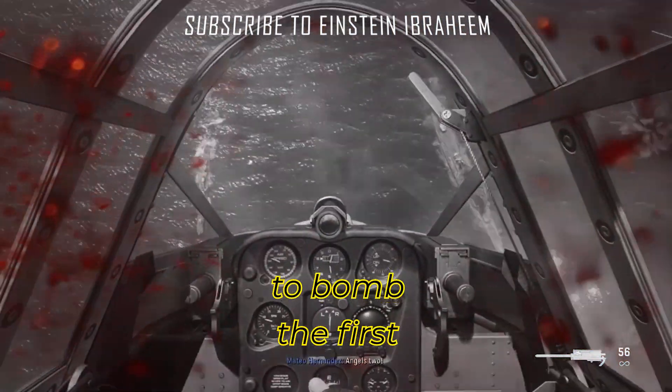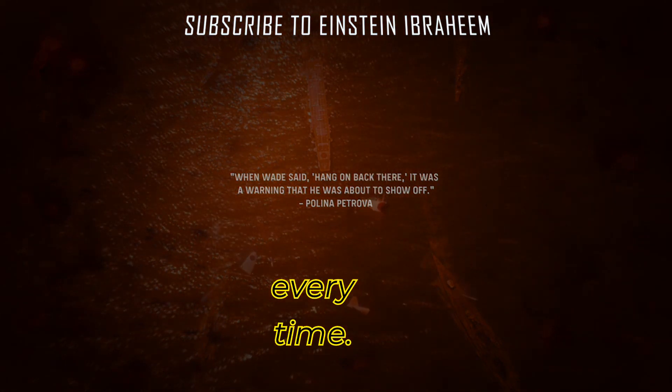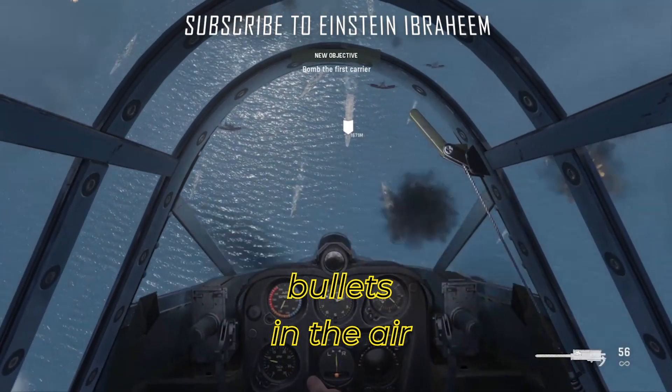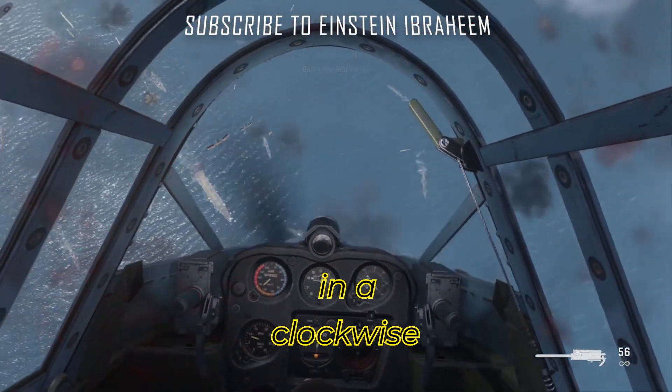So you're trying to bomb the first carrier and you try everything but instead you keep dying every time, and it's frustrating. Firstly, you'd want to just try and survive the bullets in the air by either swinging the plane around or swirling the stick in a clockwise direction.